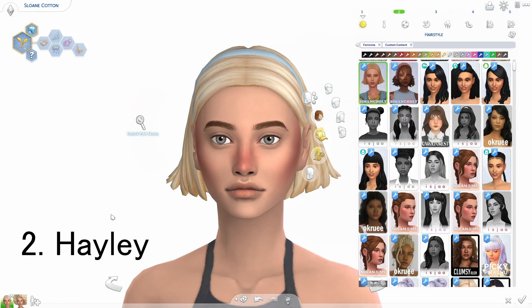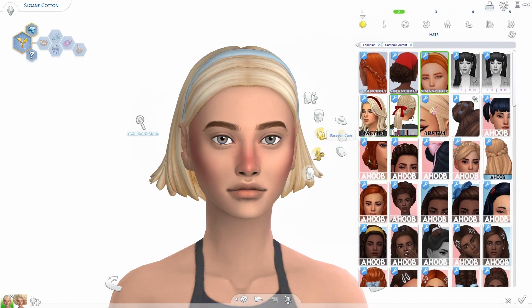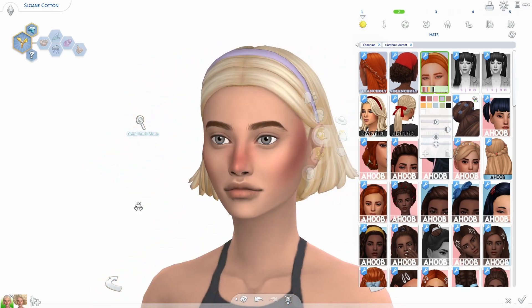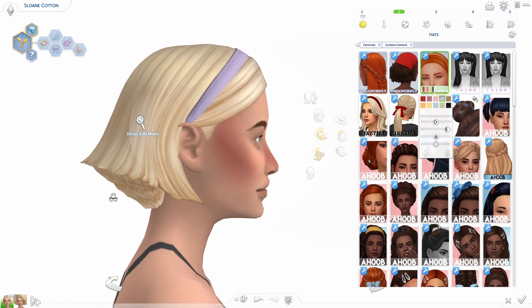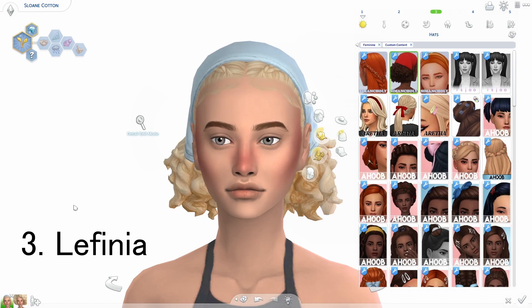This is the second one, called the Haley hair. This one does have an accessory in the hat category, so you can change the color of the bandana on the head, which is really cute. I love that purple one, it's so pretty. This is a really cute version of that one hair in the base game. This is the Lafinia hair — I love this one, this one also has an accessory to change the bandana color.